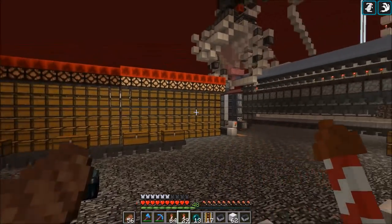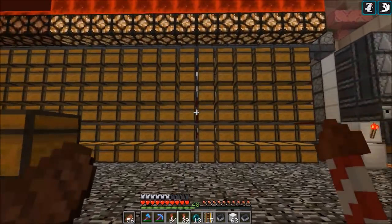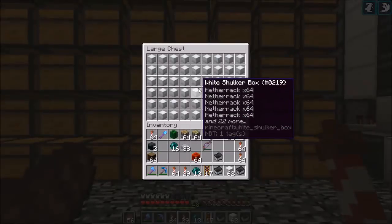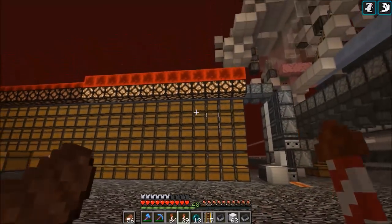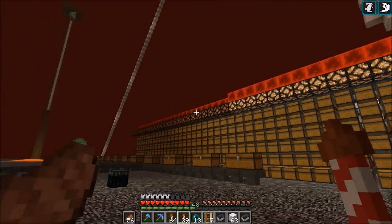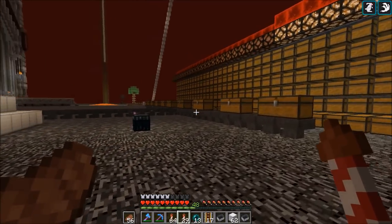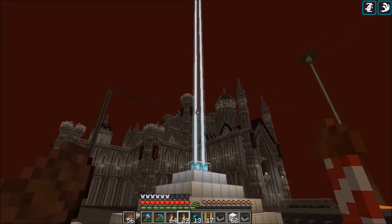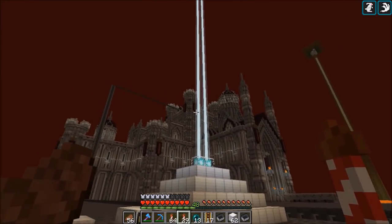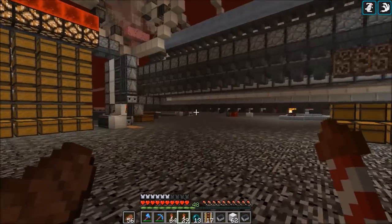Before we can do that, we need to do some changes to the storage over here. The quarry has been running quite a lot — you can see all these lamps are filled up, because the whole silos are filled up with netherrack. And that's actually not the only netherrack: all this storage over here, which is enough for 30 million items, has been completely filled up. Mango moved some of it into the castle over there into some rooms on top, but even that is not enough.